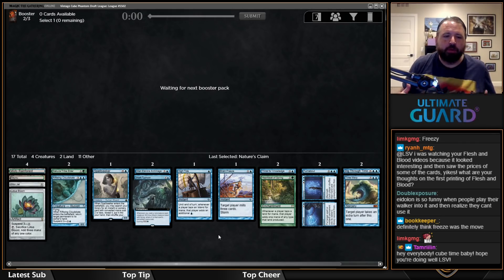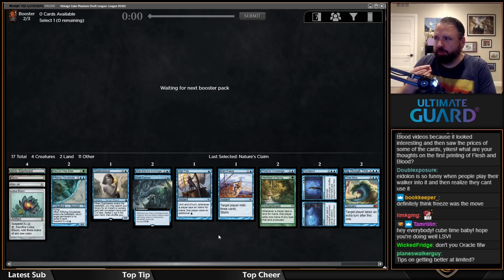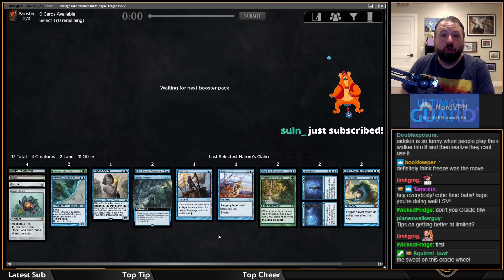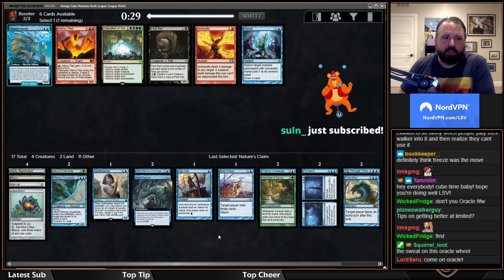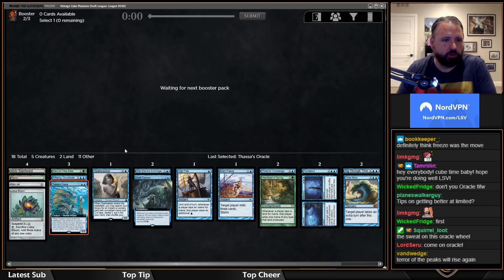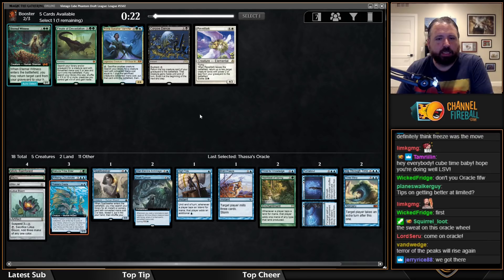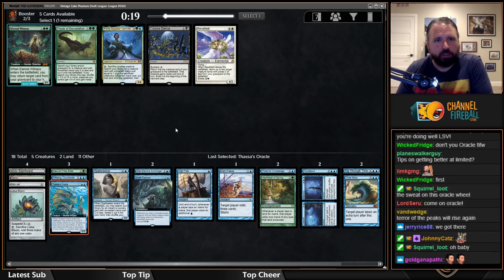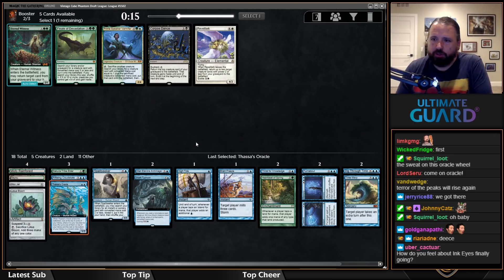Someone asked about putting in cards from new sets. When a cube comes out after a set, they always include a bunch of those cards, and often those cards stay for just one iteration because they're not actually good enough. I think that's fine — it makes sense to put new cards in and show them off. It's a good way to connect the cube to the new set.